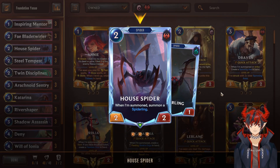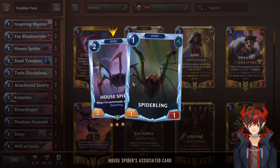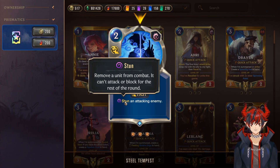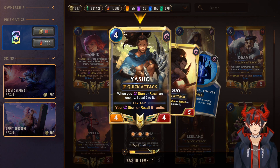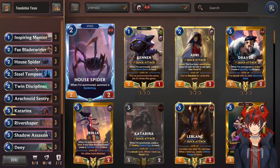Next we have House Fighter, which is a really good aggressive and defensive tool — summons two bodies for the price of one, a 3/3 split among two bodies. Really good. Then Steel Tempest — stun an attacking enemy. Now, jumping ahead to Yasuo: when you stun or recall an enemy, he deals 2 damage to it. So you can stun an enemy and he'll do 2. If they have 2 HP it just kills them outright. If you stun or recall 5 times he levels, and then he starts striking the unit, dealing his attack to kill things with up to 5 HP.